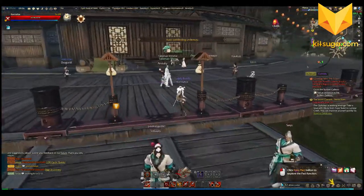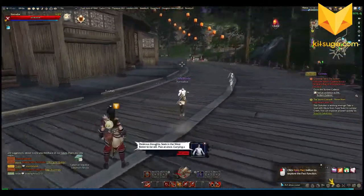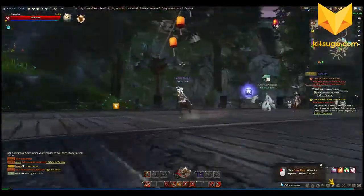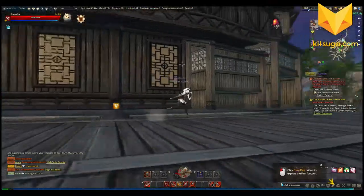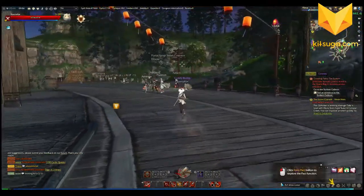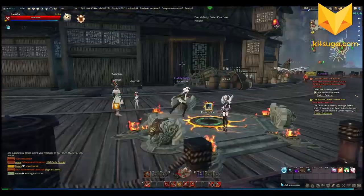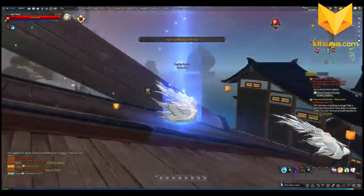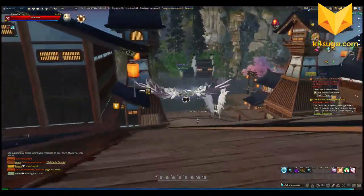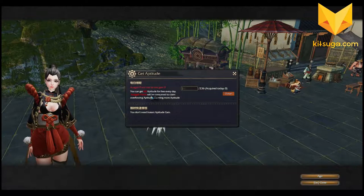It looks like we're gonna go with some NPC interaction. We have a large amount of some currency. We were last time in the kind of hub city as you can see here, and I believe we had just finished a piece of the main quest. There we go — we got auto-activated our wings, it's gonna have us fly.